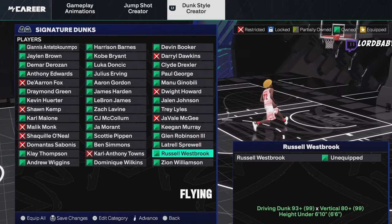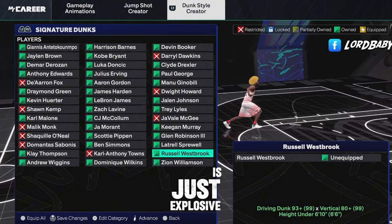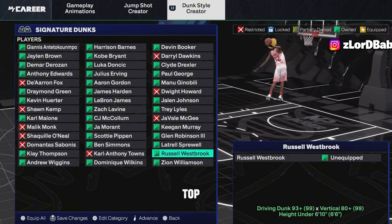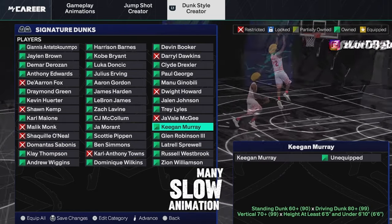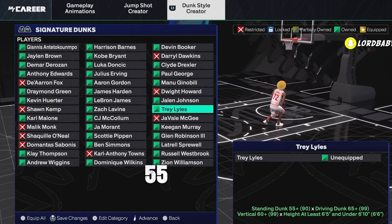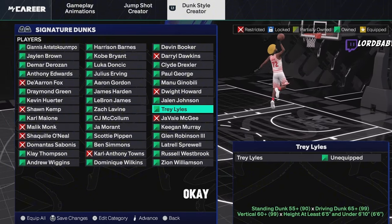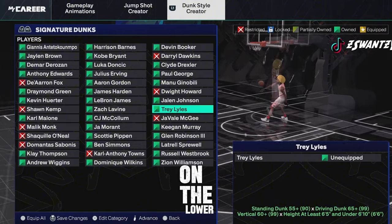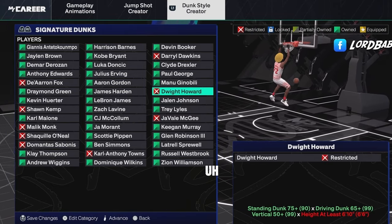Westbrook's animations — he's just flying. They did Russ good; he only had that one bad animation. This is just explosive chaos, it's beautiful. He's a top-three point guard dunker in history — undebatable. Now for lower-rated builds, this is the 55 threshold for standing dunks. If you're on these lower tiers, go ahead and rock with this — it's definitely worth putting on. Higher tiers maybe not, but on the lower tiers this is definitely one you want.